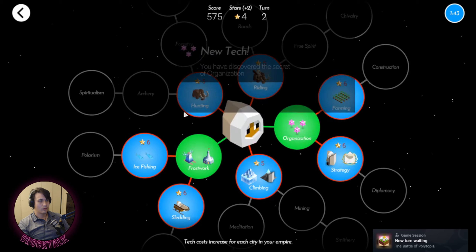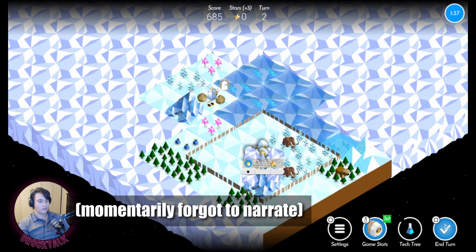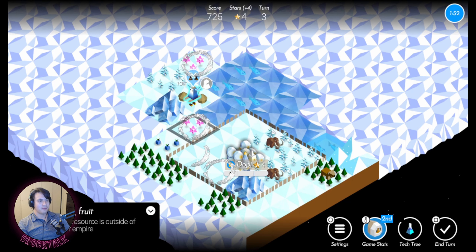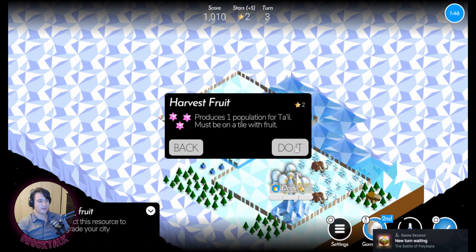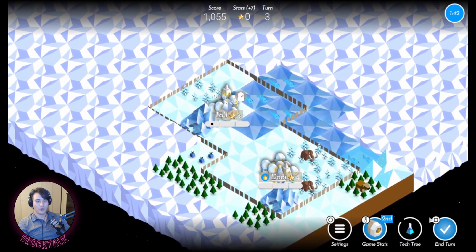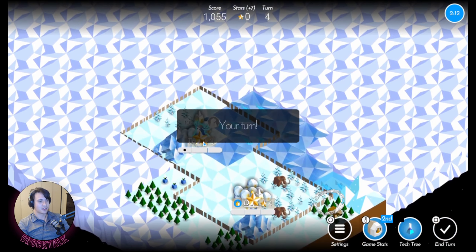Not a great situation — my capital is totally landlocked, no water at all, so I can't connect with outposts, which is one of my main strategies. But I did get organization because there were frozen fruits in both cities, so I'll be able to level up twice with the power of organization. I've only made one unit so far. I see barter terrain so I'm guessing I'm playing against Barter tribe.